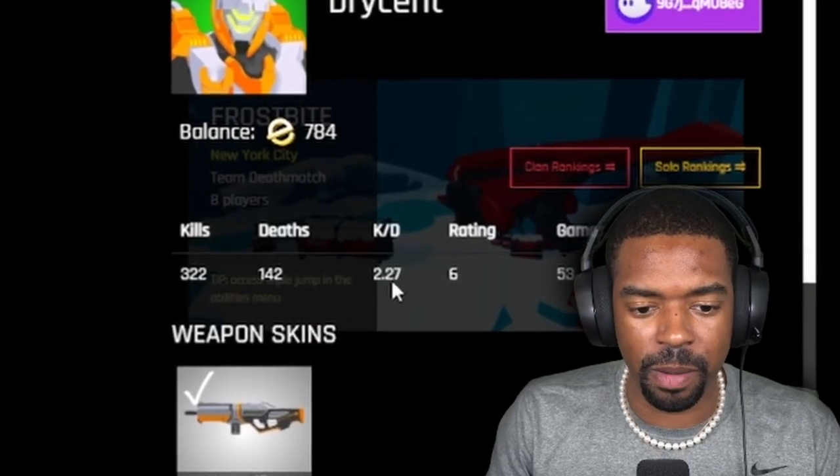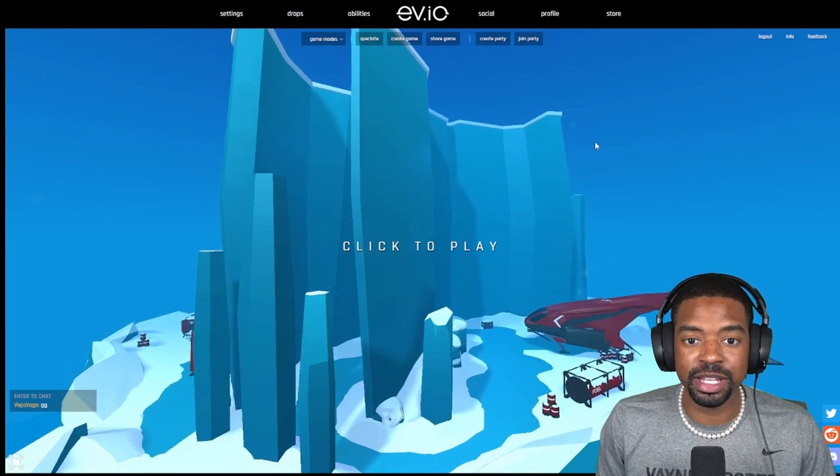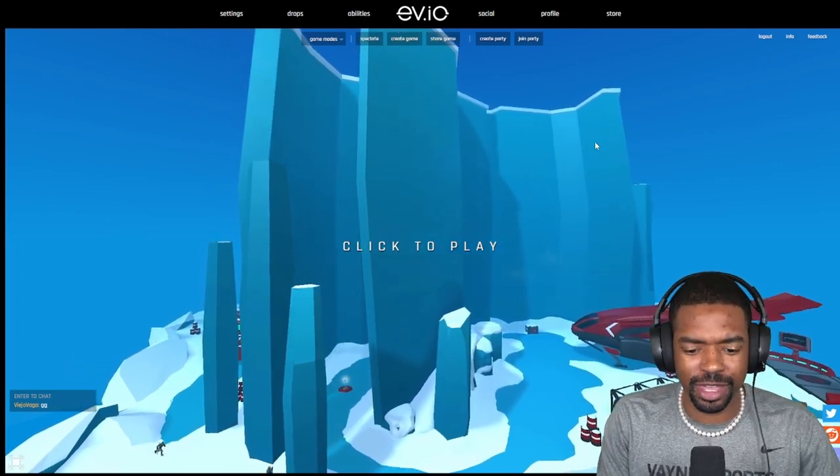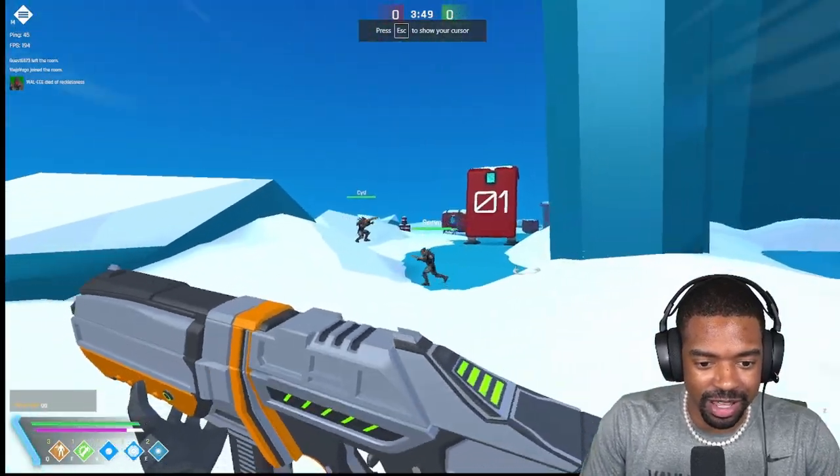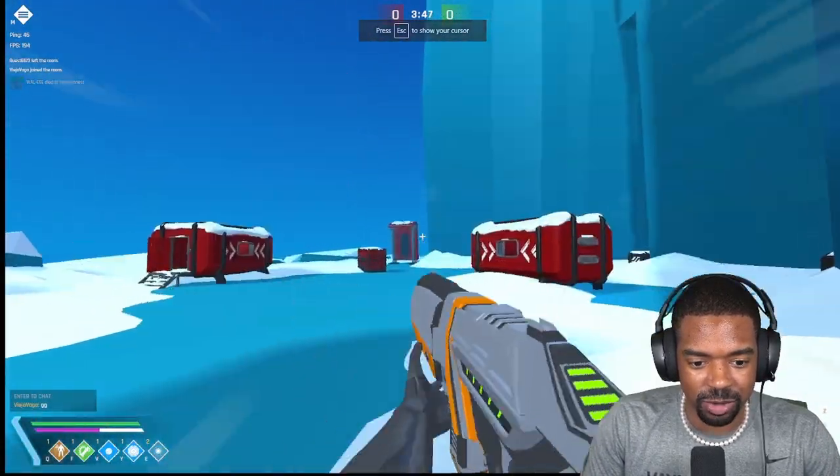By simply clicking profile and connect wallet, I'm already logged into Phantom and your wallet address is detected. It'll show your stats — right now we're boasting a 2.27 KD. To simply jump into the match, the only thing we have to do is click play. So let's click play and jump directly into it. And just like that, we've jumped into a deathmatch.